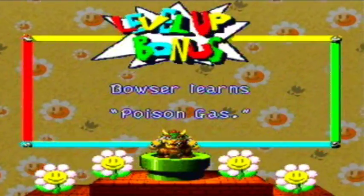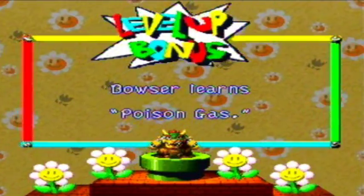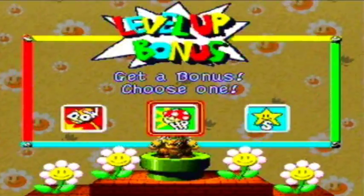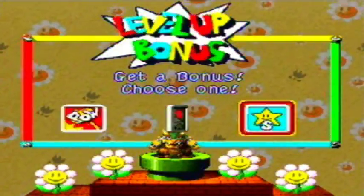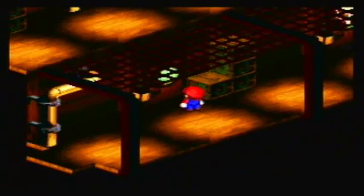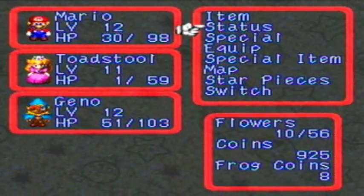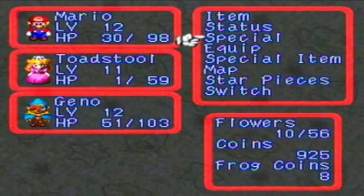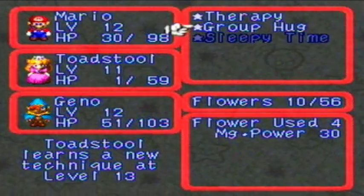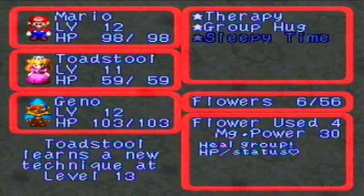Bowser actually reached level 12 — not even in the battle. He learns Poison Gas. That's another ability I have to show off now. I still have to show off Geno Whirl, Sleepy Time, and Poison Gas. I'm getting kind of beat up in this place. Toadstool's at 1 HP because she died. I'm going to go ahead and use Group Hug. Look at that — all full HP now. From near death to completely alive and well again.